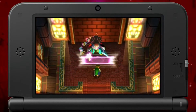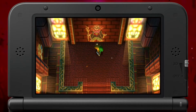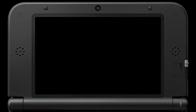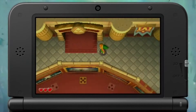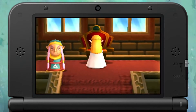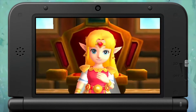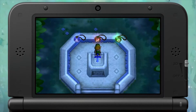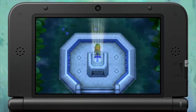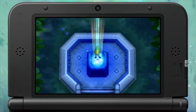A Link Between Worlds isn't just another adventure tale set within the Zelda universe. Instead of simply recreating the Super Nintendo classic as they originally planned, Nintendo crafted one of the most charming and delightful adventures to hit any game store shelves in many years. Though it might not hold up visually to the Wii and Wii U Zelda titles, The Legend of Zelda: A Link Between Worlds is a Zelda adventure you don't want to miss.